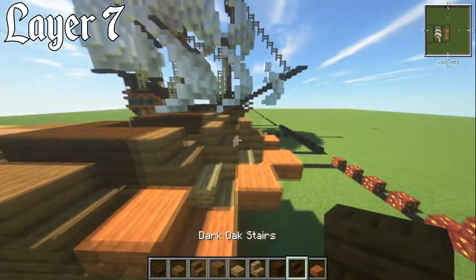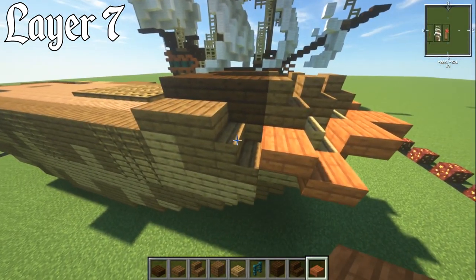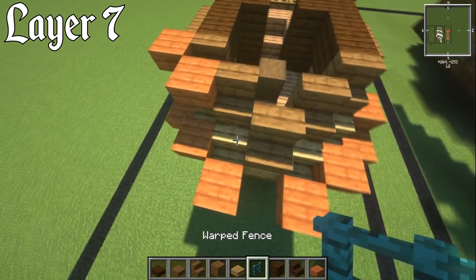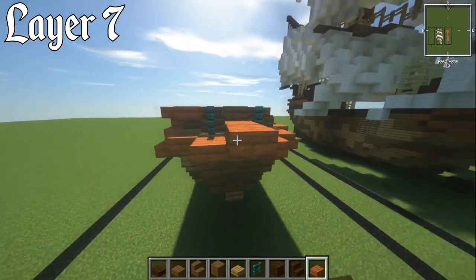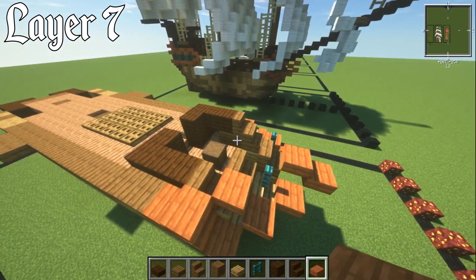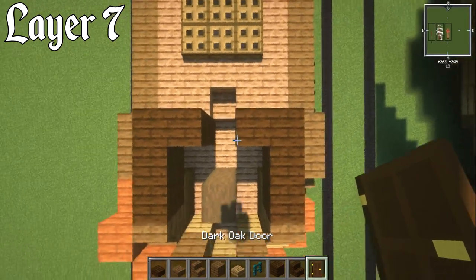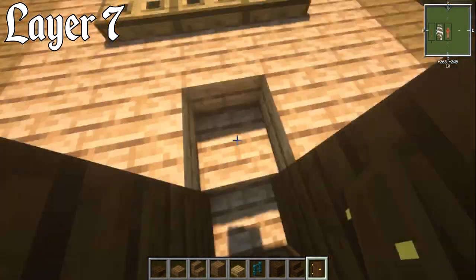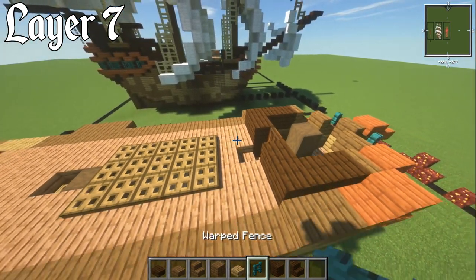Switch to acacia slab and you'll also need a warped fence. On top of the stair place an acacia slab, then one on the upper, then another on the upper. On the oak stairs place warped fences. On the lower front, go forward with two, make one upper — all part of the beak detailing. Build up the stripped dark oak wood mast and optionally put in a dark oak door — place it on the side that lets you actually get in.